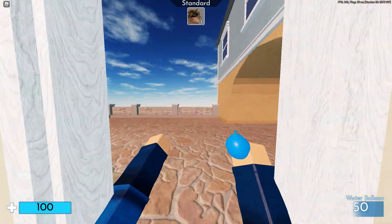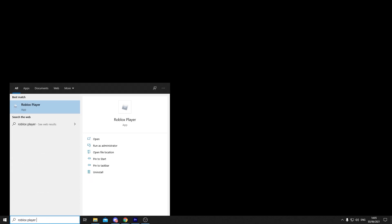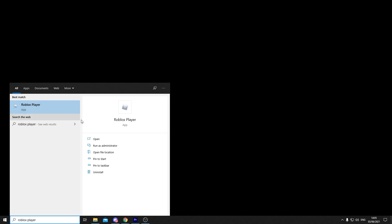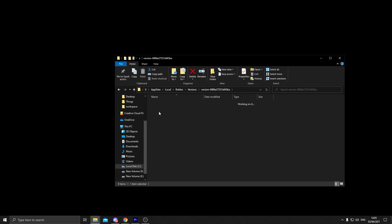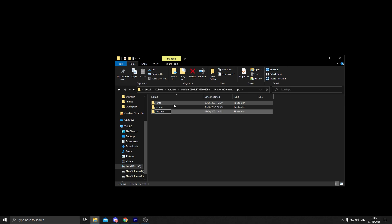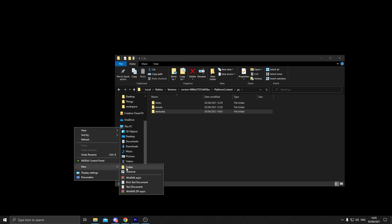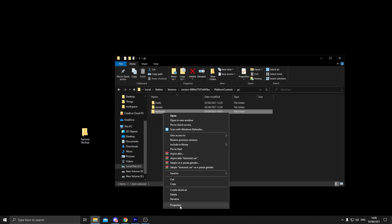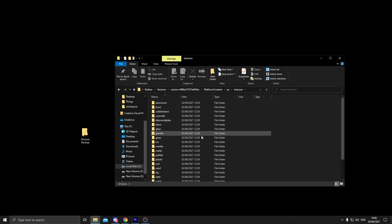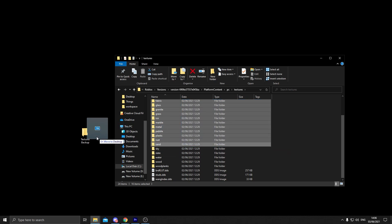All you need to do is go into the file settings of the game. Go to the search bar and type 'Roblox Player' — you will see Roblox Player with a gray logo. Right-click and open the file location, then right-click Roblox Player again and open file location again. Go to Platform Content, then PC, then Textures. You can delete the textures folder or you can rename it so you can restore it later. You can also make a backup folder called 'Textures Backup' and keep specific textures like sky and water there.